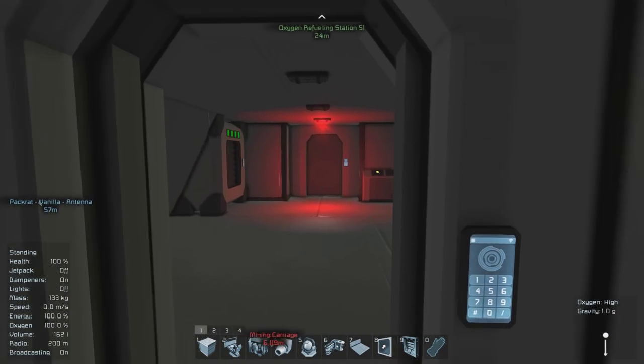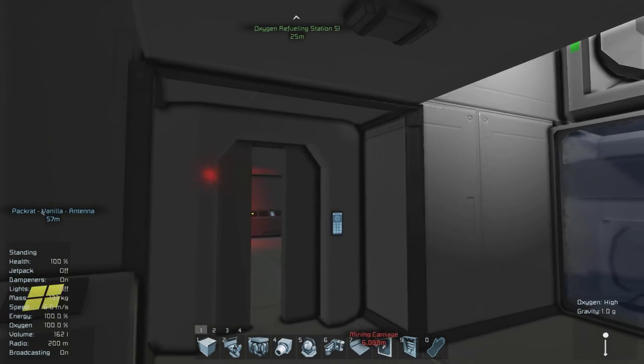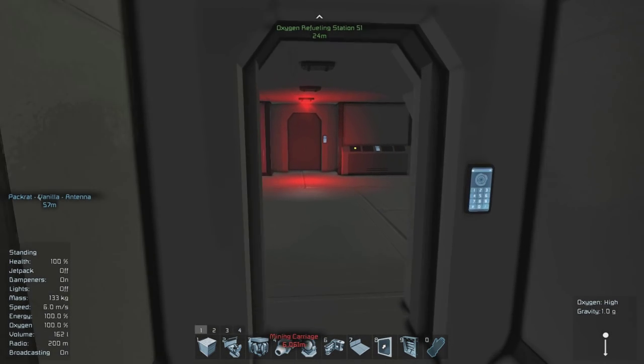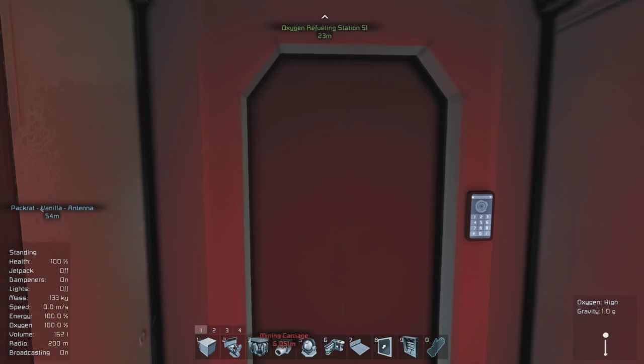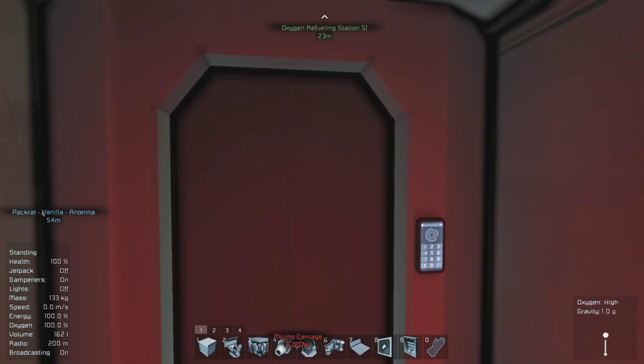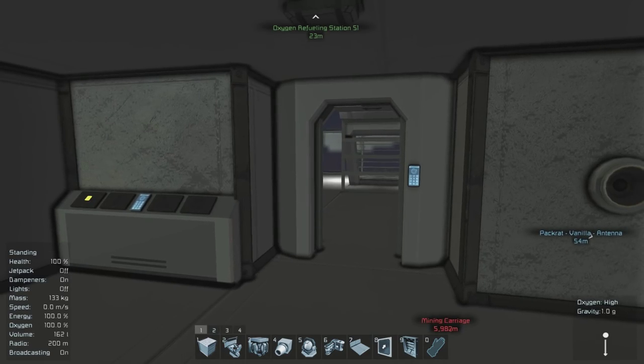That lets me know that this is an okay airlock, say if I accidentally close this, and that I can access it without having to worry about depressurizing the compartment. However, this door is red, and if I try to activate it, it doesn't work, because this door is actually currently turned off — and that's part of the timer blocks.